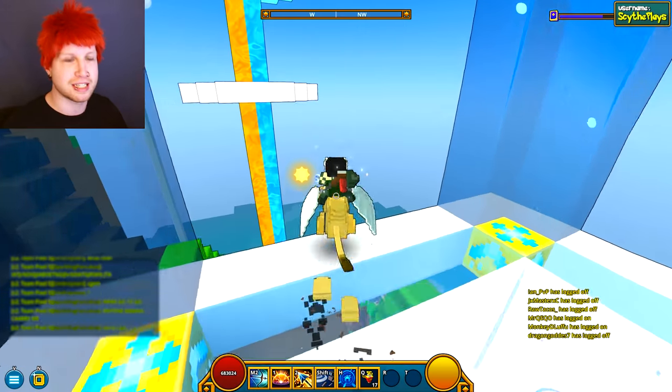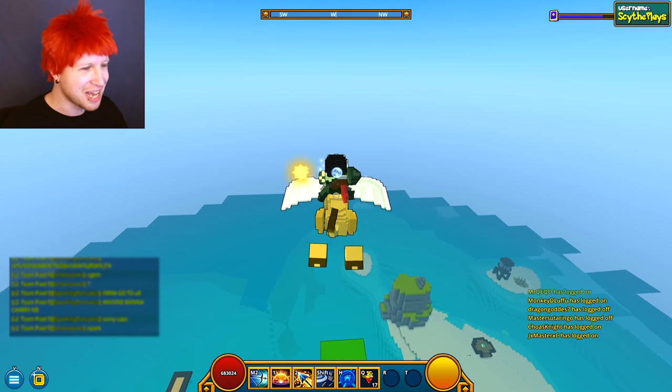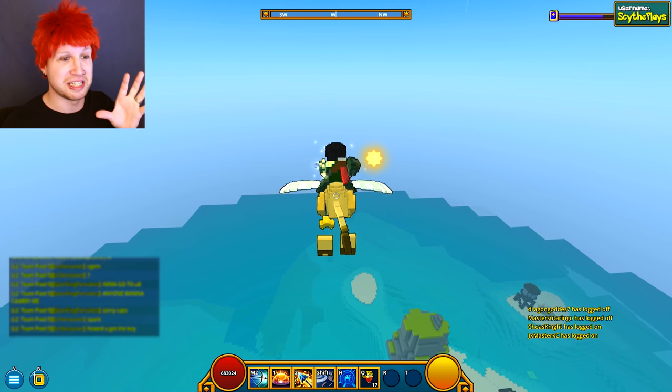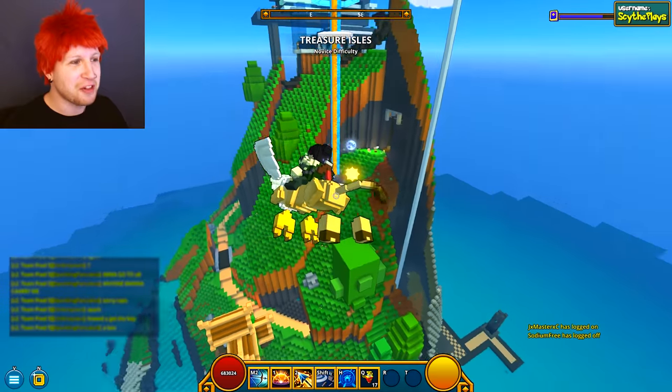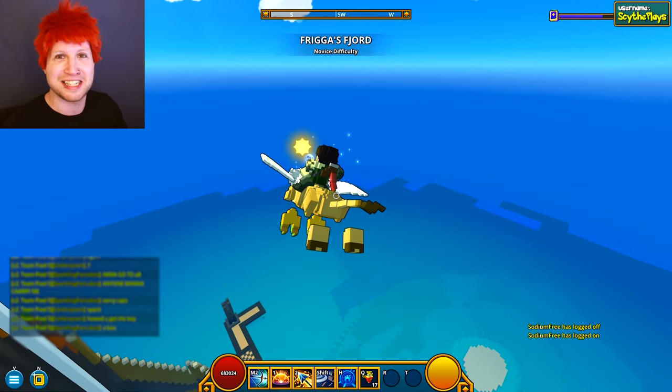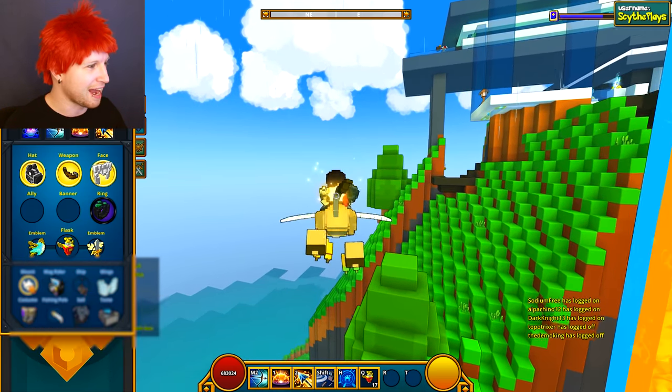The way that this thing flies — because yes, it is a gliding mount — when it's flying forward it looks so dumb, but I love this nice little touch. If we start turning sideways, it actually starts flapping its wings, because it's actually trying to keep its momentum and stuff. Fantastic, I love that.